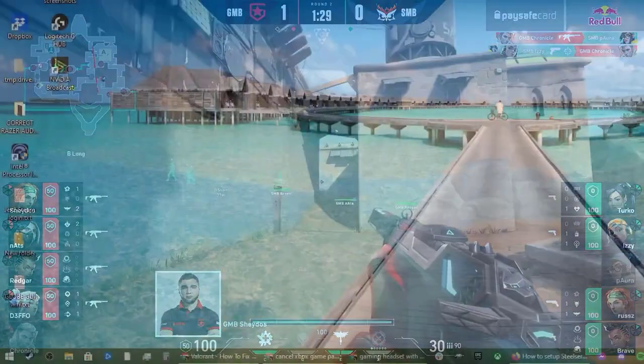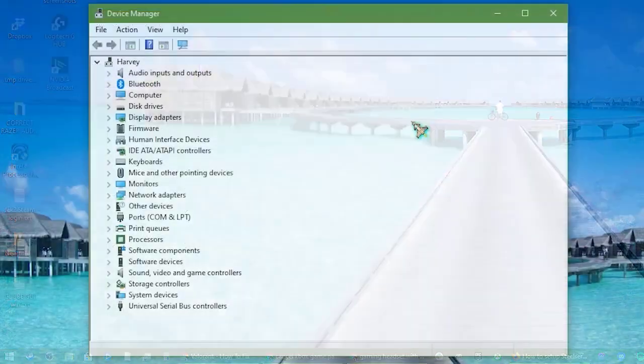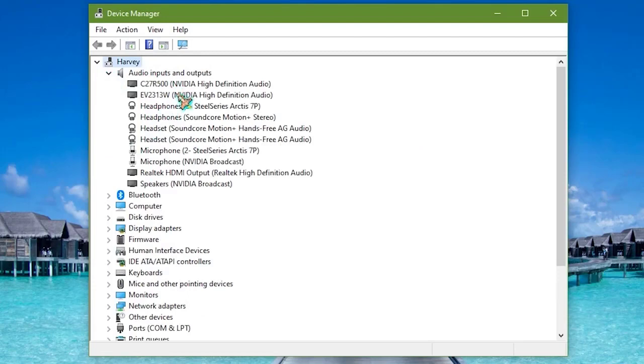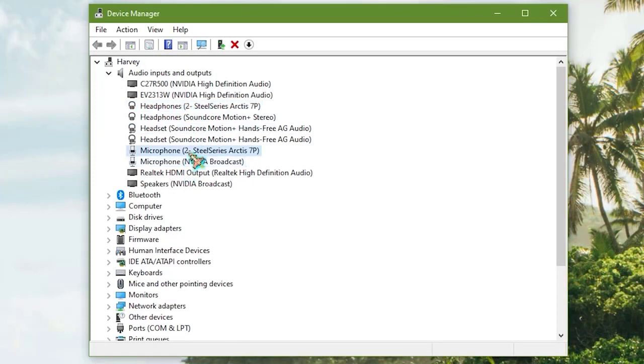Final fix: update your Windows sound drivers. To do this, close the game and pull up the Device Manager, then expand Audio Inputs and Outputs. Right click on the microphone and headset that you're using and select Update Driver. Let your computer automatically search for the drivers and install them if they're available.